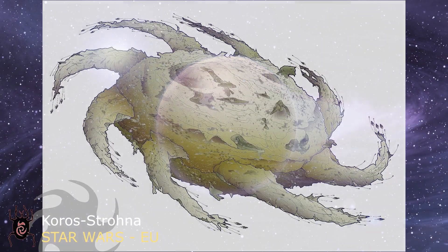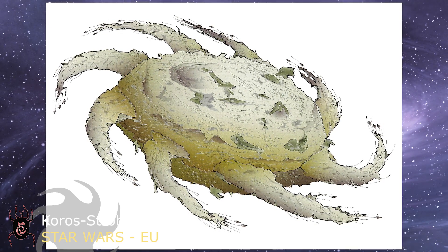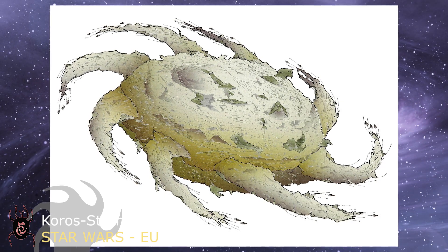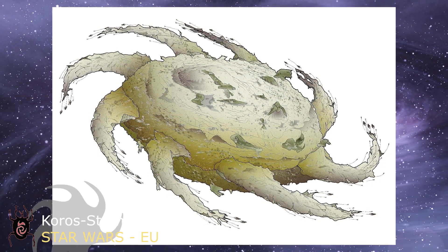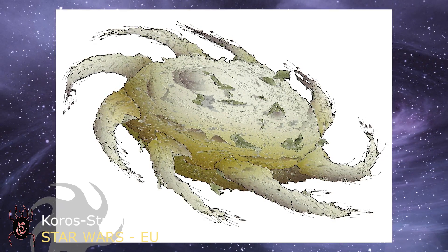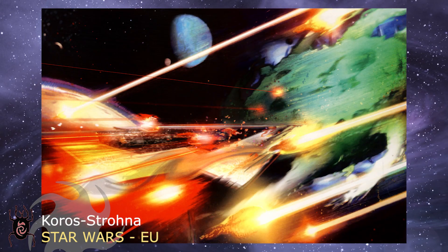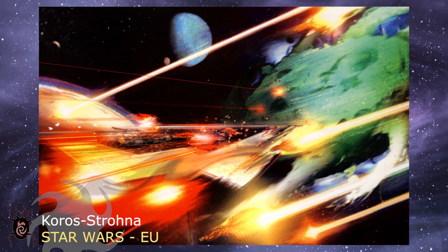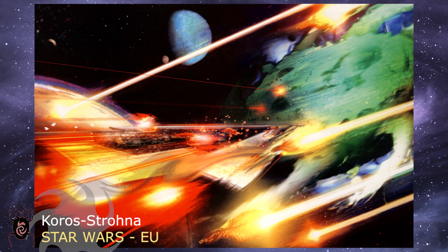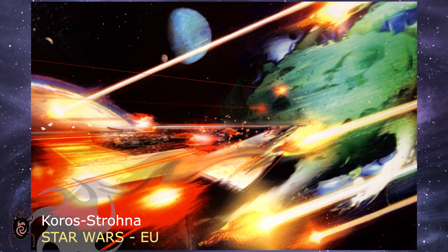And we're back to Star Wars, this time in the EU continuity. We're going with the Yuuzhan Vong worldships, or Corostrova in their language. These organic vessels were the core of their exodus fleets during their trip to the Star Wars galaxy and subsequent invasion. The worldships were primarily used for the transport of Yuuzhan Vong communities, although they were also equipped with powerful if defensive weaponry. They were often used as staging grounds for invasions in larger battles, while suited for long-term support of their forces. In the center of the vessel was a massive tubular worm that could dual-function as a heavy weapon and mining tool, making it truly self-sufficient.